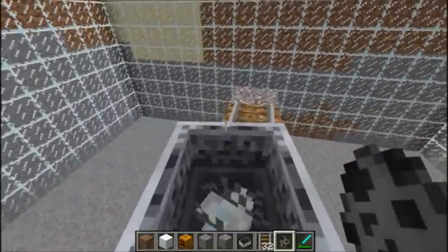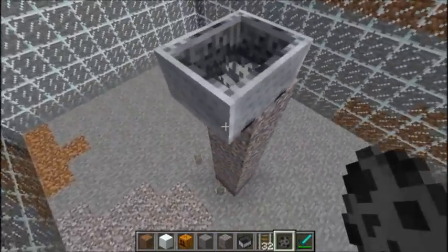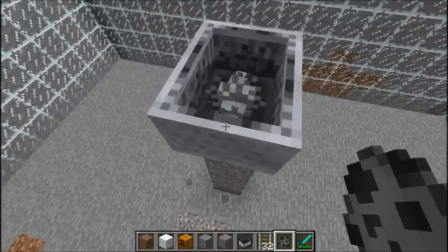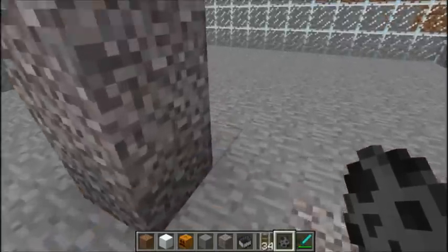I use a spawn hack for that here, but you are actually able to do this in survival by just luring a silverfish from a spawner into a minecart and transporting the minecart all the way to the area you want to have mined.